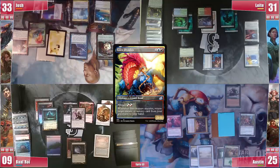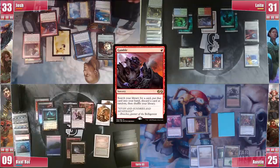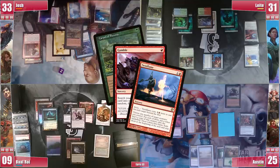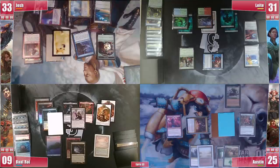Josh draws and mutates Lord Rakes on the Dockside, returning Gamble to his hand. He then casts Gamble again for a Twinflame and randomly discards a Carpet of Flowers, which is taken by Baal's Tergrid. He is setting up to win under the radar so he passes.